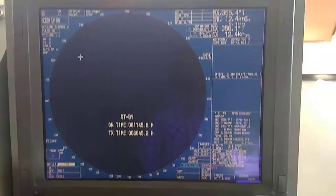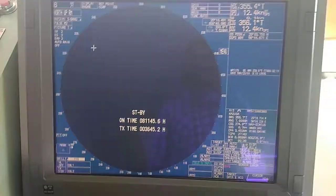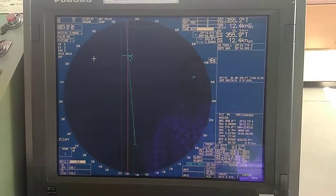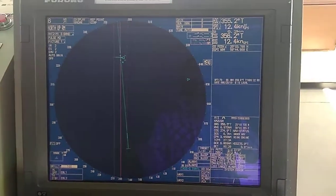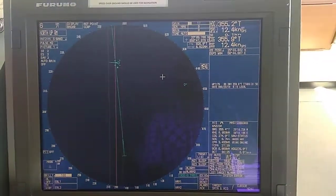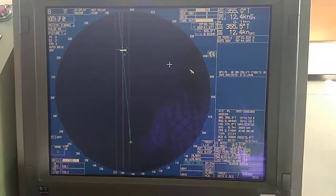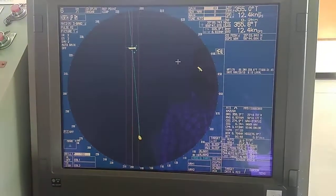Now I will start tuning the radar. First, I remove the standby mode and put the radar on normal. You can see it shows tune auto, confirming it is tuning automatically. I will now increase the gain to around 62 to 63. Targets are starting to appear, and you can see some echo around my ship.